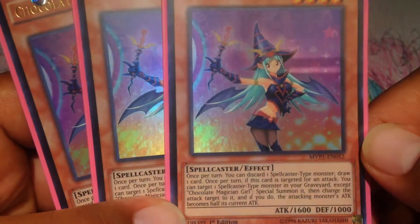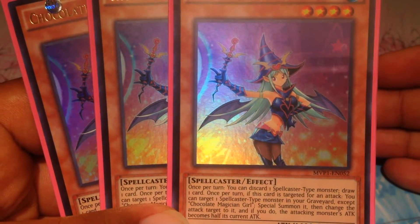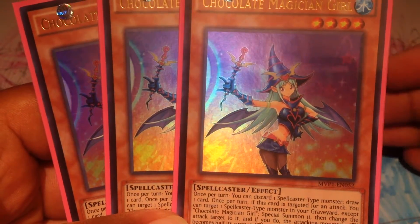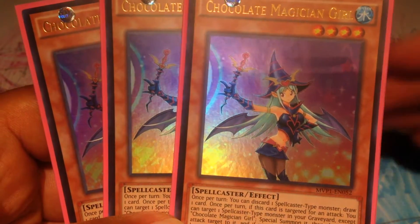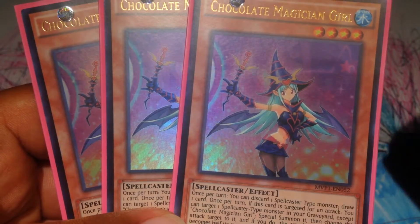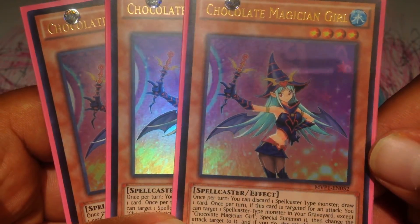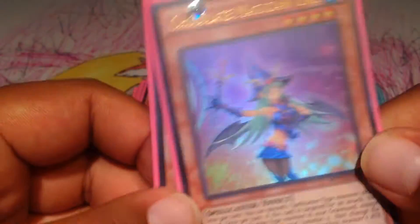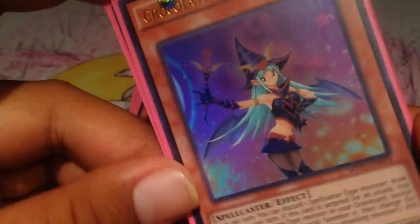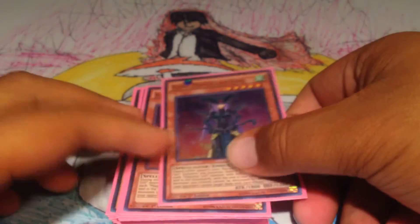She's a real MVP of this deck. You can summon her, discard any Spellcaster type monster — and sometimes this deck does use high-level Spellcaster type monsters, but that's okay because you can just ditch them to draw a card, so you replace it. And if she's declared an attack on, you Special Summon a Spellcaster type monster from your graveyard, except for herself, and redirect the attack, changing that attack to half.